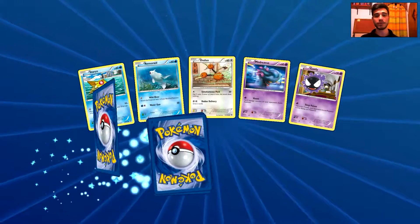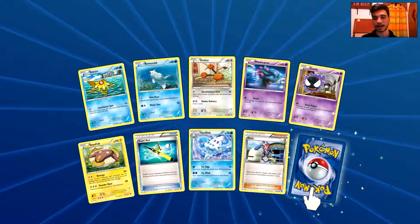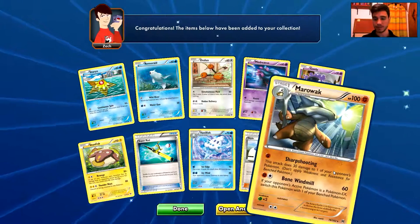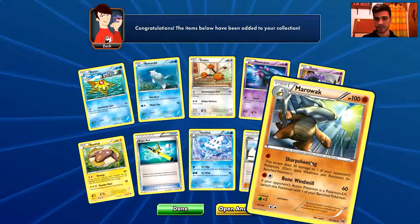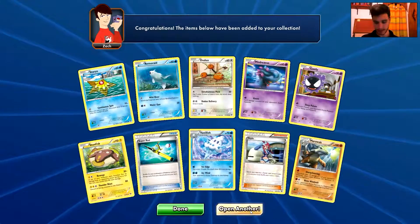We have a Stardew, a Remoraid, a Doduo, a Misdreavus, a Ghastly, a Stunfisk, a Super Rod, a Vanillish, a Skyla. And the rare is a Marowak — just a normal rare, but this may be a playable one, I'm not sure.